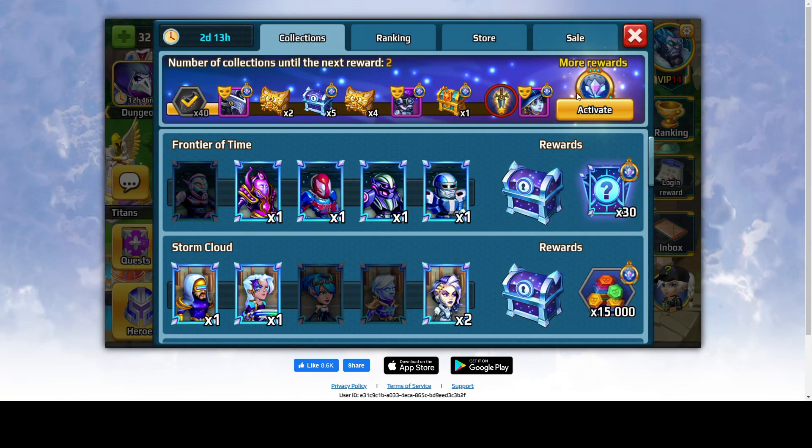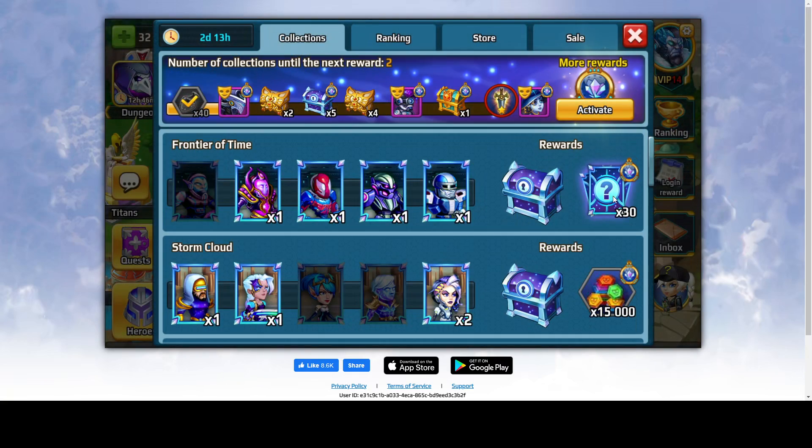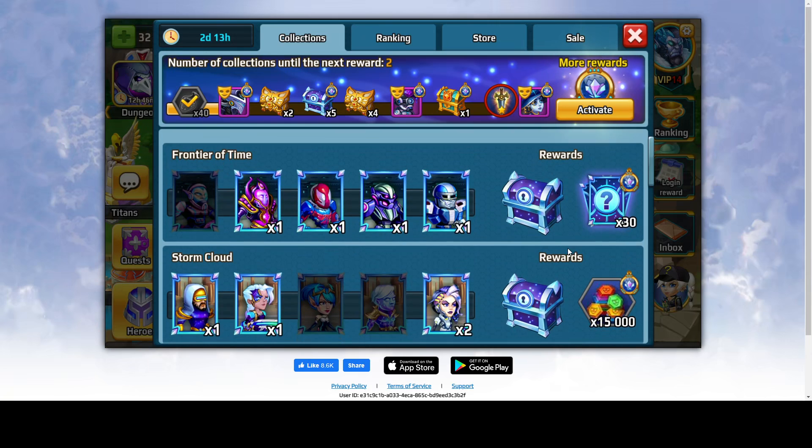The other rewards you saw in the event pass are over here. You need to first collect the regular chest and then you will get that special reward. That includes 30 cards, 15,000 skin points, 2,000 diamonds, and so on.